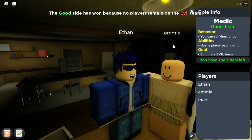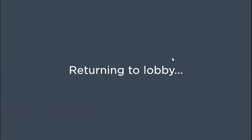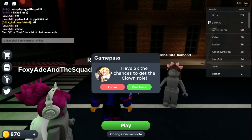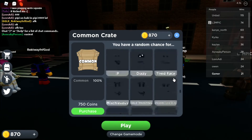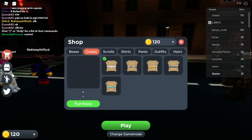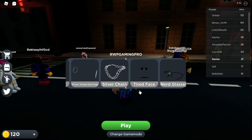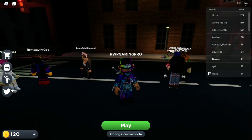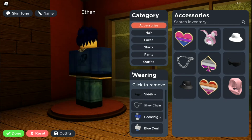Okay, who was it? Murderer, assassin, witch, and clown were in that game. Let me check the shop — I'm going to purchase a common box. I open it in my inventory and get a silver chain. I equip the accessories and try it on — that doesn't look too bad, I might keep the silver chain!